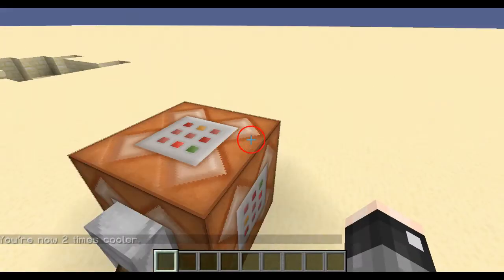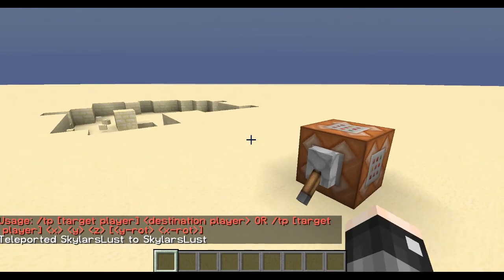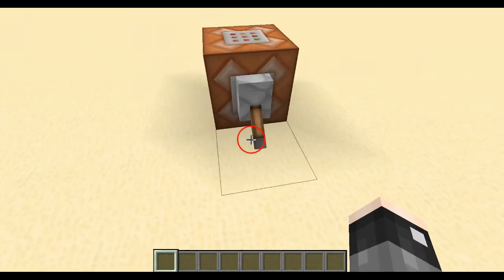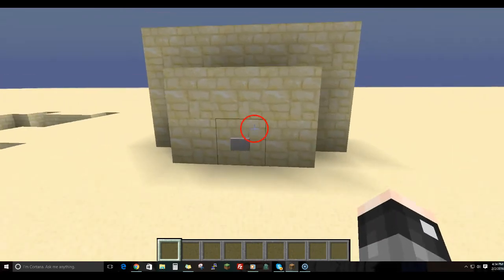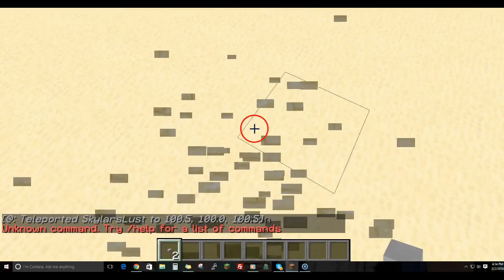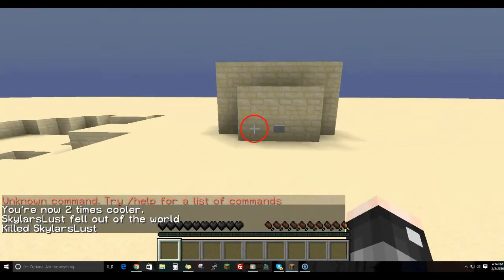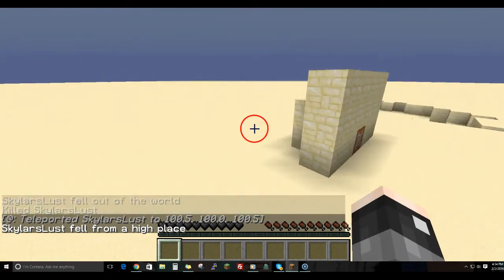You can also do tp — teleport. Let's say you're making a map and you need to teleport players. Let me make a good example. Oh look, a wall! I didn't die... let's try again. Oh look, a wall — ooh, I died! So that's teleportation using coordinates.